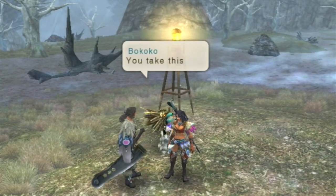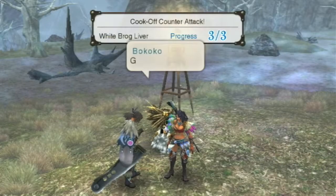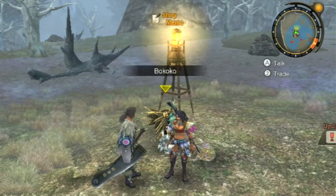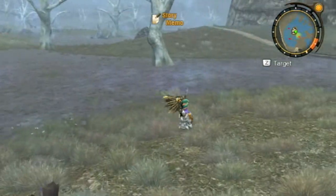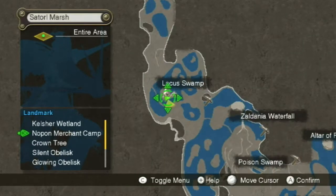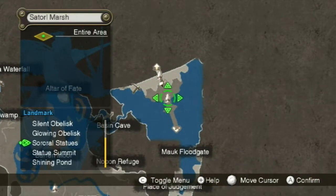Nice, you take this too and we should have everything that we need. Hooray, white brog lizards! I'm not sure why you want the white brog livers — it seems like a very specific thing. I haven't even seen any white frogs, now that I think about it. But we're ready to move on. Where we're going to move on to is still in Satoru Marsh — it's just in the Sororo statues.